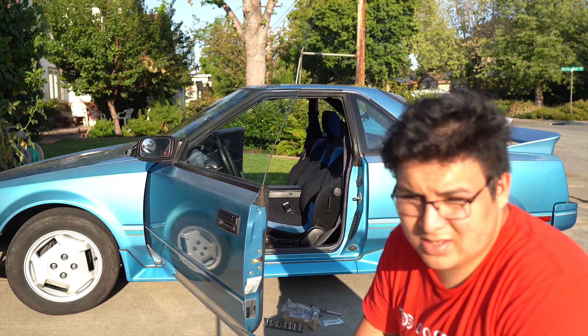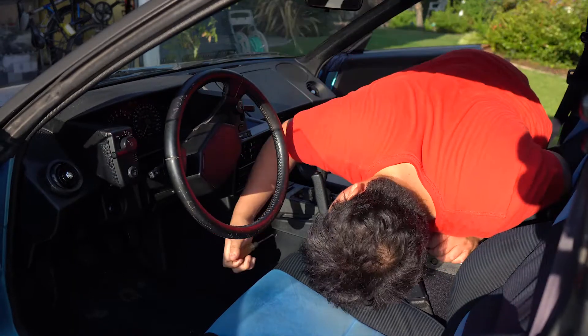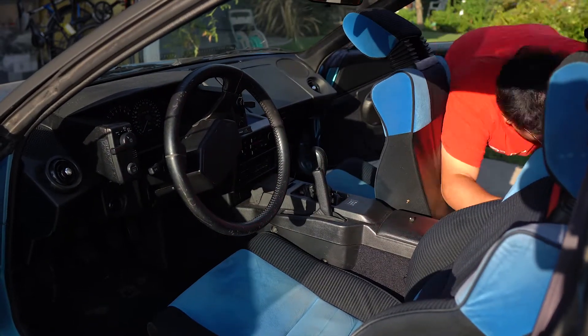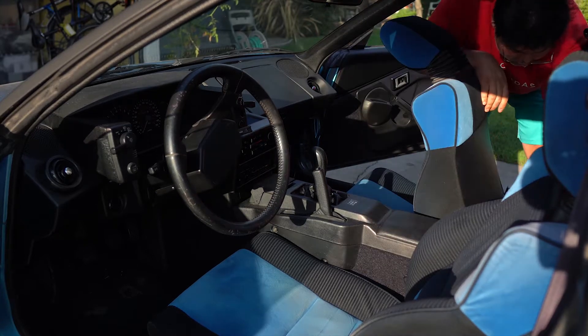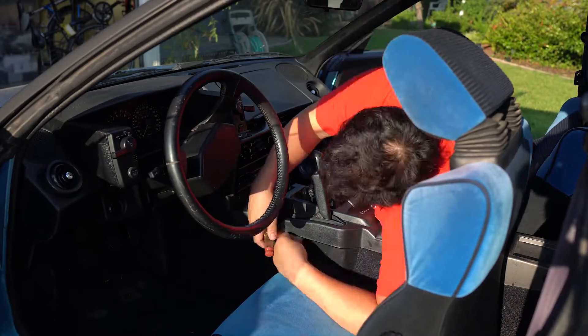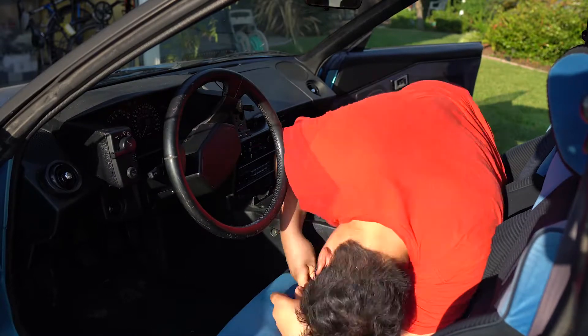First things first I gotta clean up my car — had a bunch of stuff in there — and we gotta take out the center console in order to get to the shifter assembly. There are actually two parts to this console: there's a little part right up against the back that I had to take out first before I could take out the full center console.